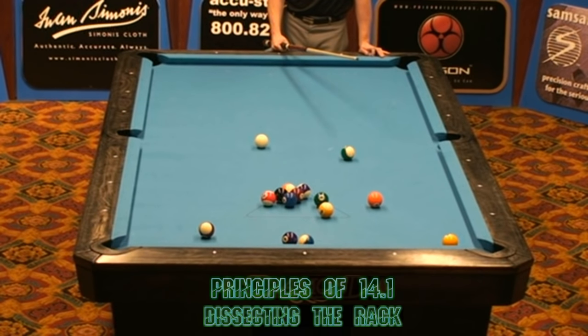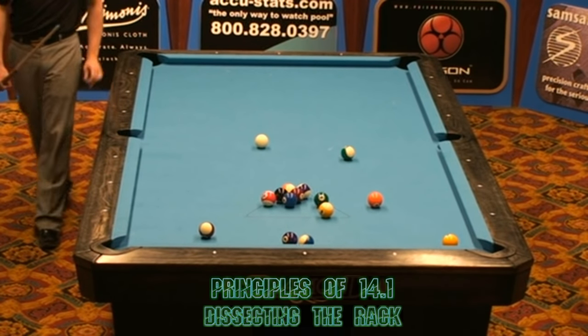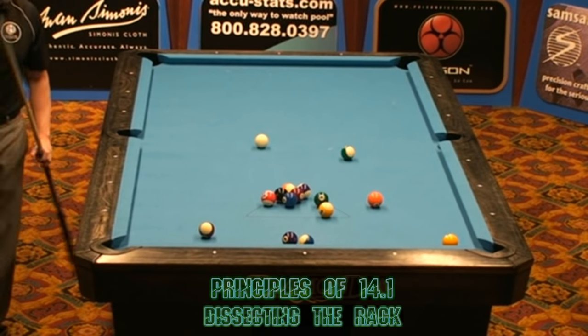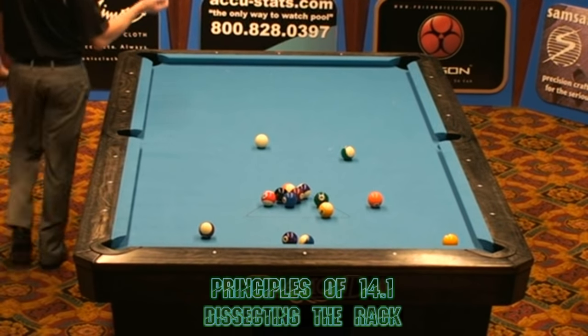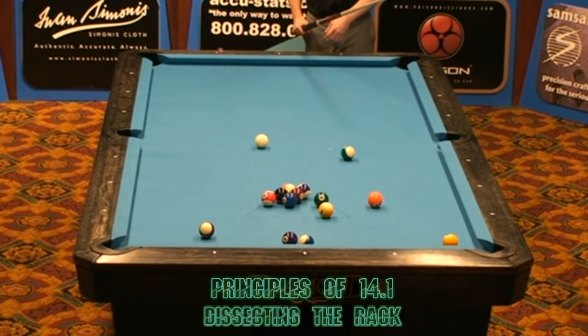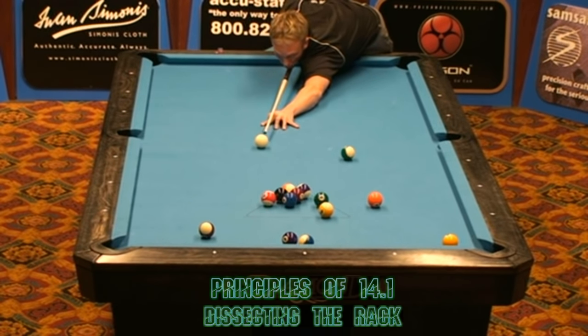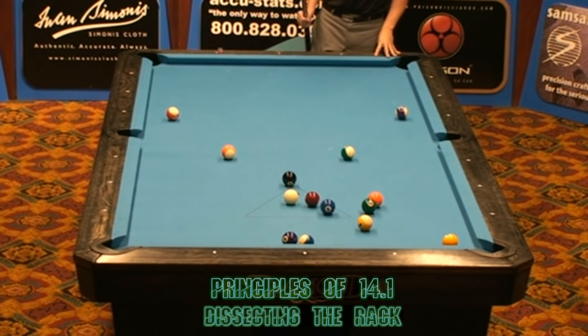This is the part of the game that Torsten doesn't really get a lot of credit for — his ability to surgically remove balls from the rack area. We're going to see him work around the problem areas and work his way through this rack. Right here he's going to pocket the 15 ball and disturb a few more of these balls, just like that. See the speed in which he did that?